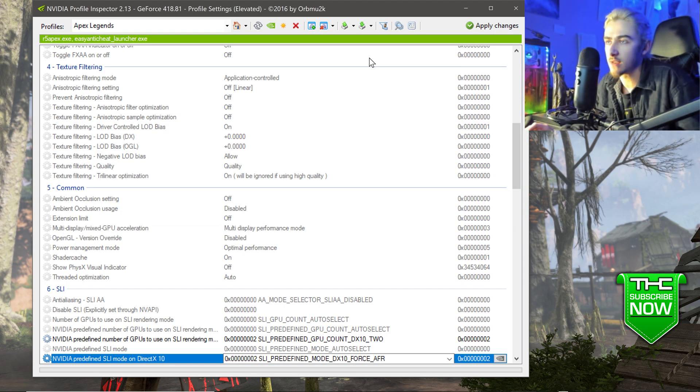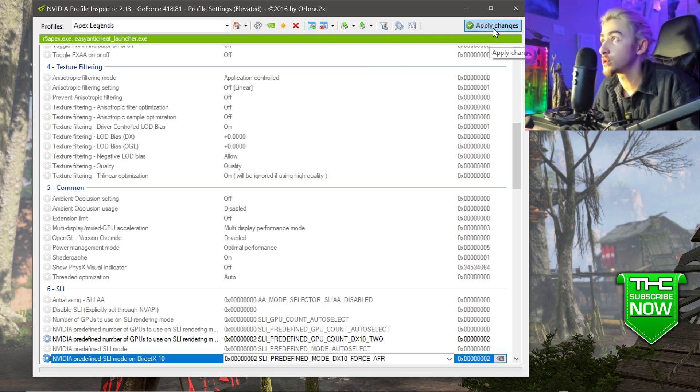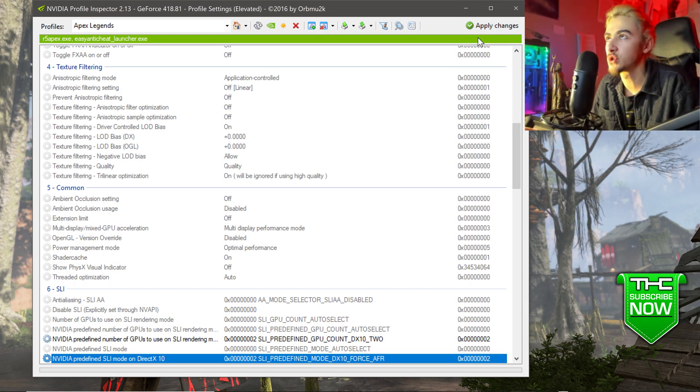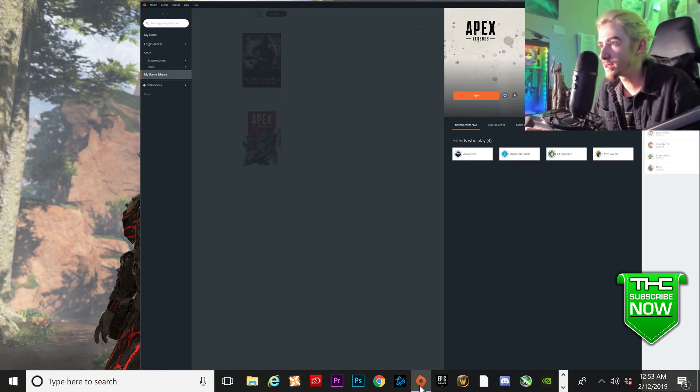That is pretty much everything you need to do. Click Apply Changes — one, two, possibly three times for good luck, it never works on the first try. Close that, then go back to Origin and open the game.